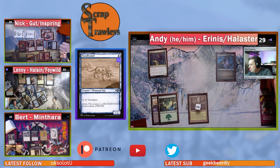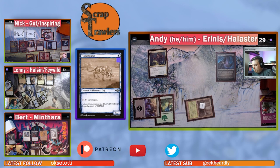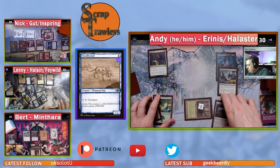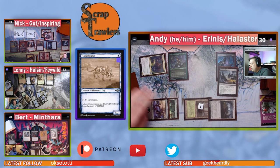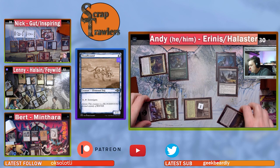Bert untaps, draws, plays two green plus a black, and casts Retreat to Hagra — a landfall enchantment that either gives a creature +1/+0 and deathtouch, or has each opponent lose a life while Bert gains one. He uses the land drop for the life trigger: each opponent loses one, Bert gains one. Then he casts Aranis Gloomstalker, which now has deathtouch.